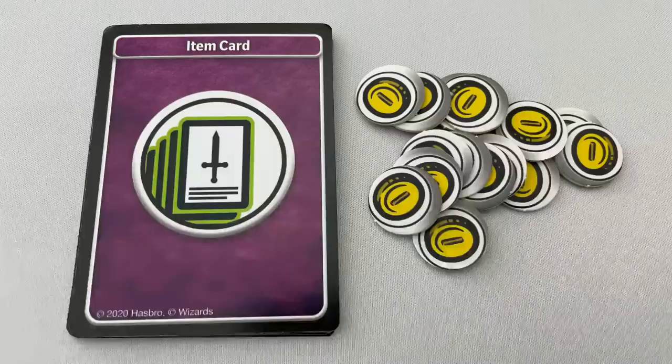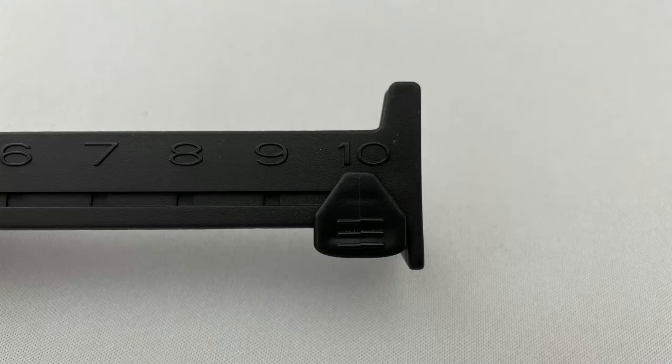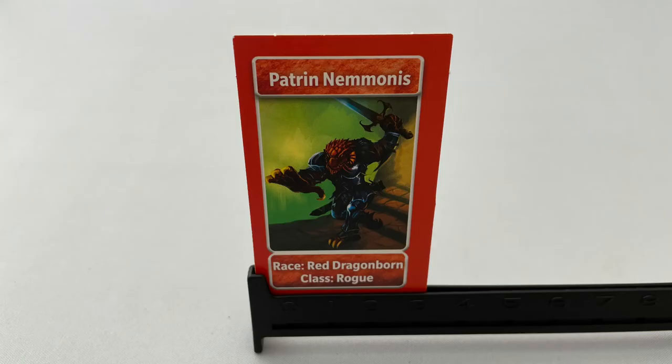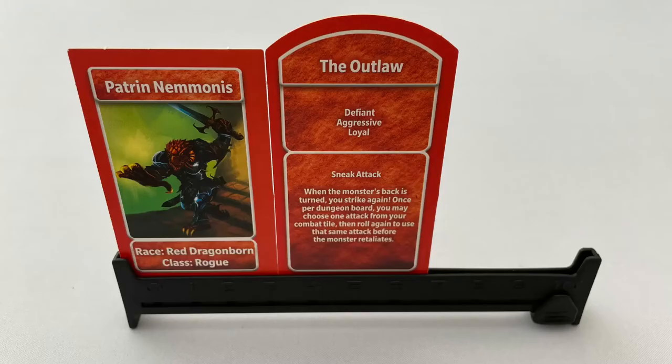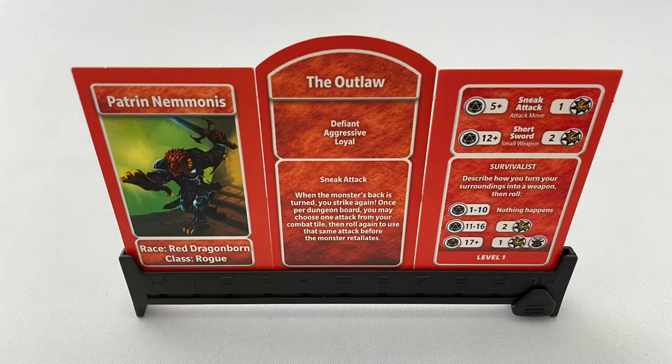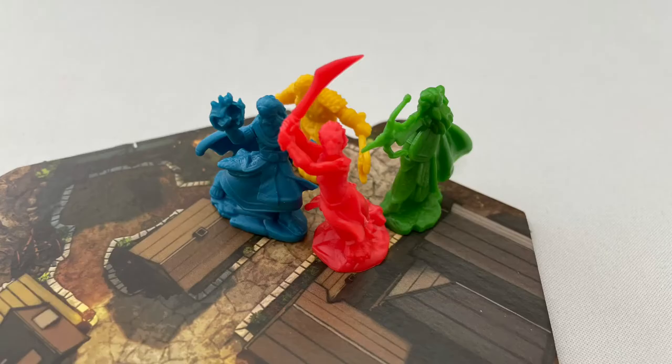Shuffle the item deck and put the gold next to it. Players each get a plastic health tracker with health set to 10. Each player also chooses a hero and takes their 5 tiles, matching 20-sided dice, and a reference card. Players choose one side of the hero tile and slot it in the health tracker, then choose either side of one of the two personality tiles and slot that in too. Finally, choose one of the two combat tiles, make sure it's set to the level 1 side, and slot that in. Return any unused hero tiles to the box. Players place their hero mini on the first space of the first dungeon board.